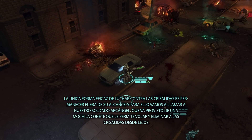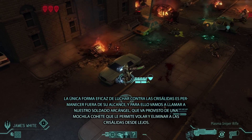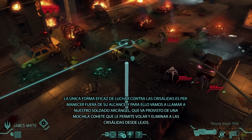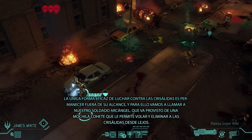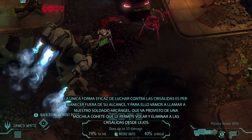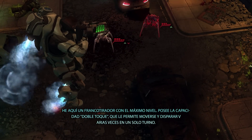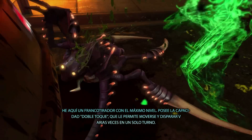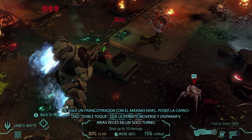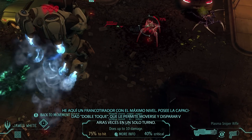The only way to fight chrysalids is to stay where they can't reach you. So we're sending in our Archangel soldier wearing the jetpack armor, flying about two stories up to take out the chrysalids from afar. This is a completely leveled-up sniper who has the double tap ability, allowing him to move and shoot multiple times in a single turn.